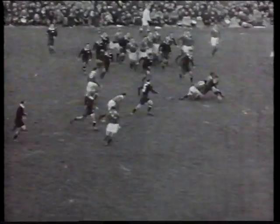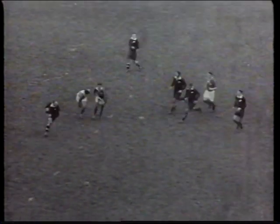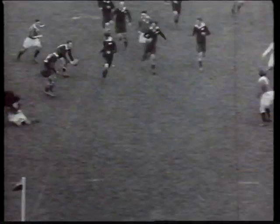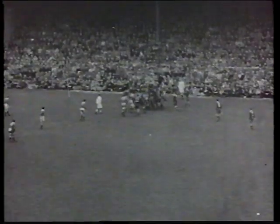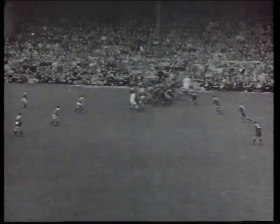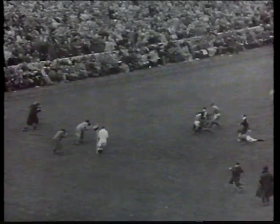Captain Ron Elvidge's All Blacks hold the Lions to a draw in the first test and win the second. In the third test, the New Zealanders are kept scoreless in the first half and reduced to 13 men by injury, then Elvidge comes back on in great pain to score a courageous try. He recalls: 'The ball went right out through the back line and I happened to be floating free. I received the pass from Peter Johnson and had to decide whether to go for the corner or cut in — in view of the circumstances it was better to cut in, which I did, and I went over.'